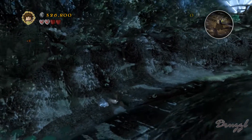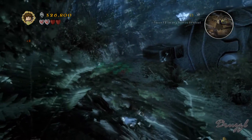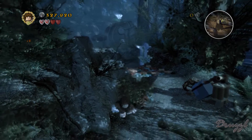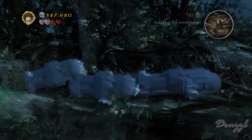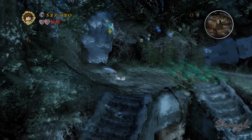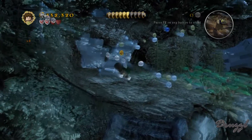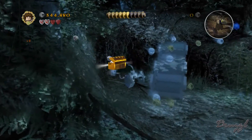We did miss a mini kit back here, so we're going back to get it. I don't think I threw the thing at anything - I'm pretty sure I bugged out the level. There are several bugs in this level: if you launch the catapult a second time while Boromir is still in the way, it bugs out. We were supposed to throw it at the hand, which allows us to build stairs. If we then destroy the rest of the hand, it reveals a treasure kit.